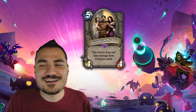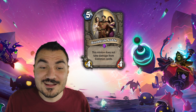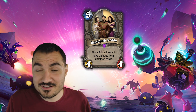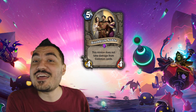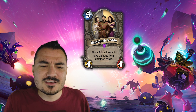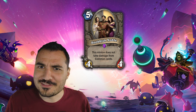Snobbish Noble — I posted this card on my Twitter the instant I saw it on Reddit. I couldn't believe how hilarious it is. This minion does not take damage from common cards. But there are common cards that can kill it, like Assassinate, which is a spell — it doesn't do damage, it just kills the card. So there are ways to rid ourselves of these Snobbish Nobles, though they are often more powerful than we would like.